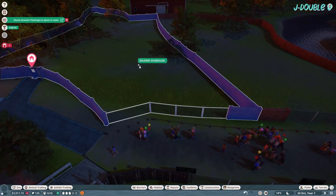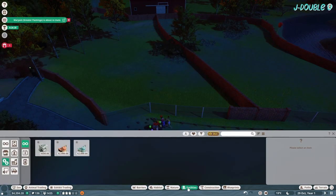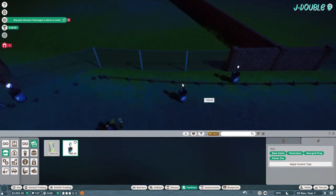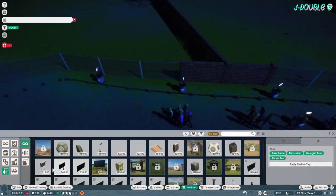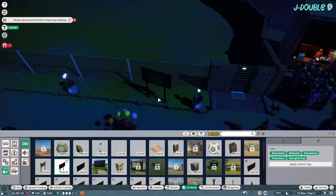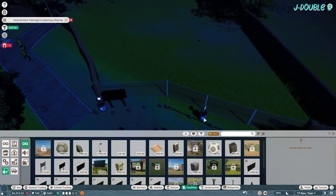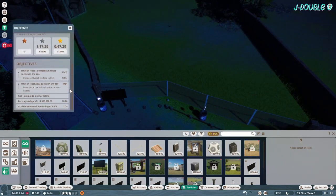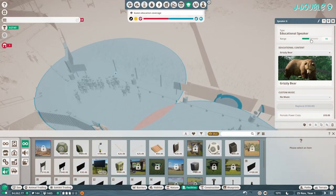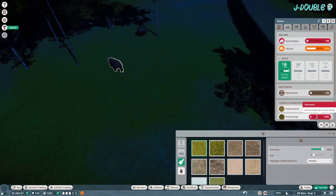Move your grizzlies in. Set the loan repayment to max. Add your donation and education. Be a little bit careful with the speaker for the Himalayan brown bear because it's going to overlap. Sort the terrain for the grizzlies.